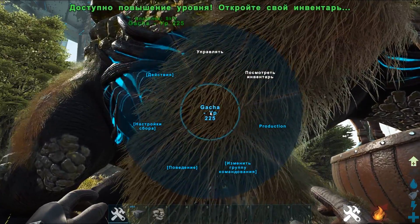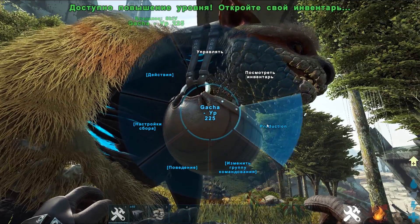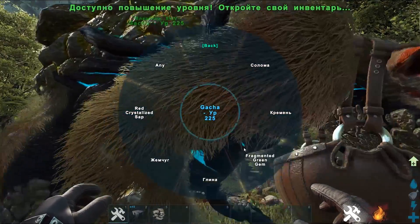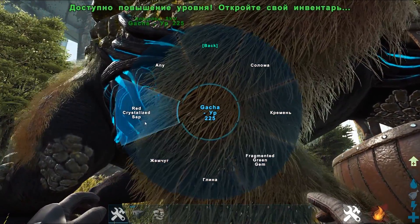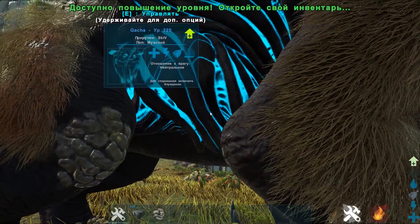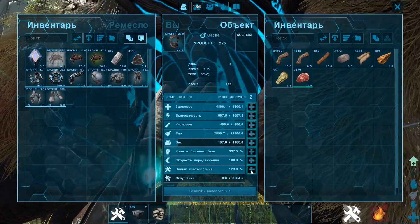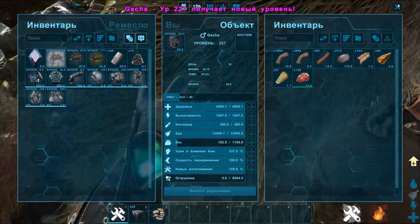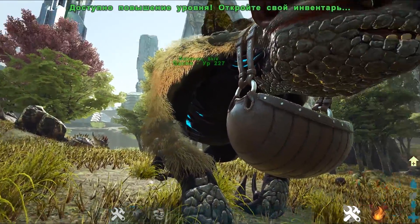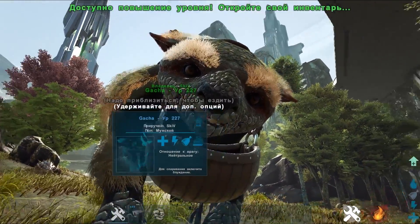Зато гача — это единственный вид животных, которые могут производить. У них есть вкладка «продакшн», и он может заниматься соломой, кремнием, гемами, глиной, жемчугом. Его можно прокачивать даже в производство — навык изготовления ему прокачивается. Он может создавать очень-очень крутые чертежи. Возможно, его тоже будут нерфить — вообще вся эта новая живка кажется немножечко дисбалансной.